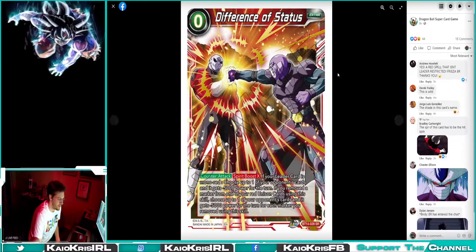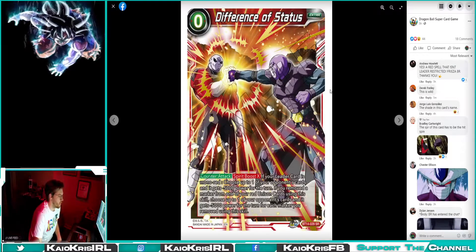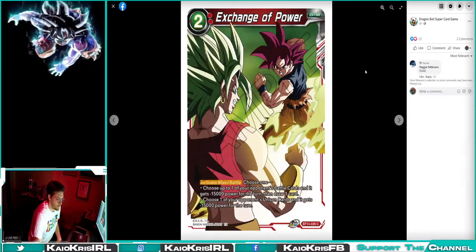This card is absolutely nuts. Keep in mind this is not a negate — the card does not negate — but when you activate it you get the Spirit Boost. So the card automatically does minus 5k: you choose up to one opponent's battle card and it gets minus 5k. Then if you use a Spirit Boost effect you get to choose another card, or the same card, and minus it by 5k for every marker you remove. So if you remove five markers that's 25,000 — you could kill a 30k card with this. Obviously these don't get through barrier, so Imposing Presence is still very good, but this card is pretty disgusting. I'm sure this card is gonna get the SPR, which is gonna look really sweet.